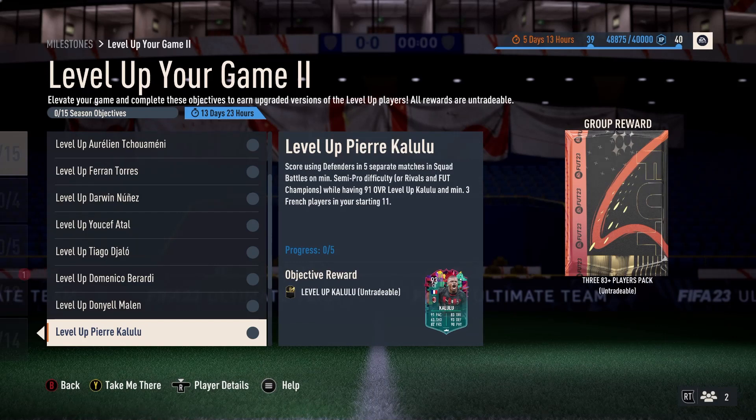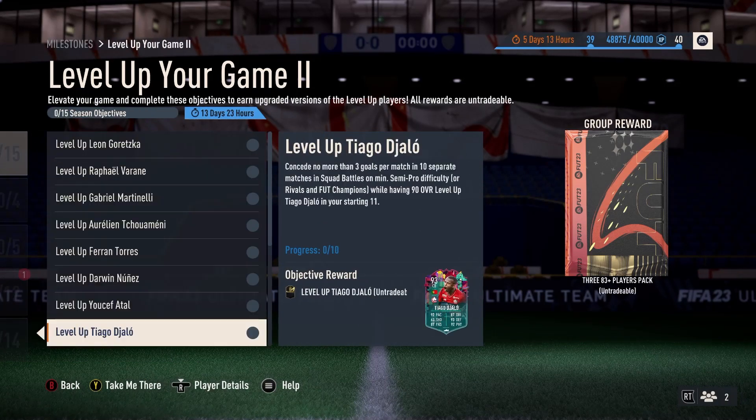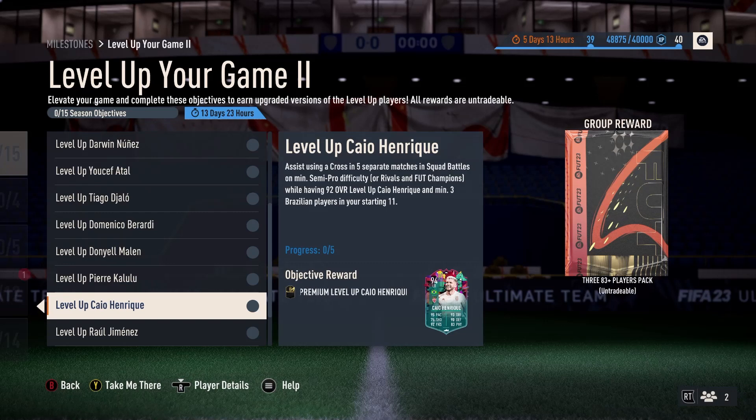Kaloulu — score using defenders in five separate matches while having 91 Kaloulu and minimum three French players. There's definitely a lot more combinations. If you've not done anything in the first pile, you can literally do them together here — this is going to be brilliant. Charo Enrique — using a cross in five separate matches while having 92 Kaloulu, Enrique, and minimum three Brazilians. Gets you the 94 version. Looks like a nice card.